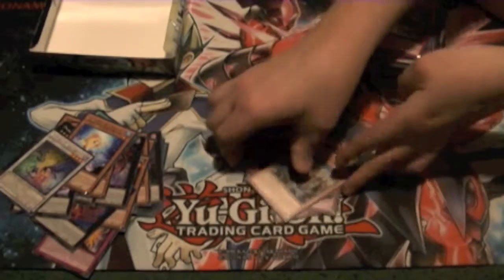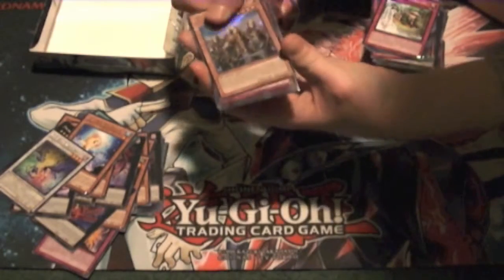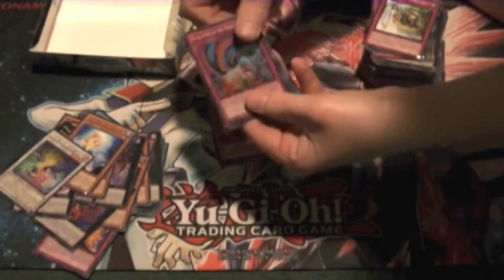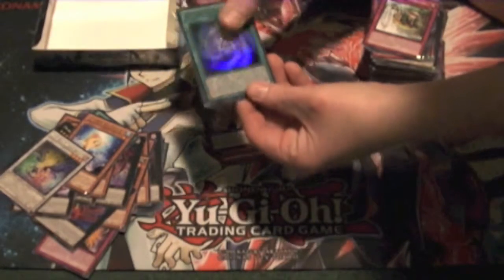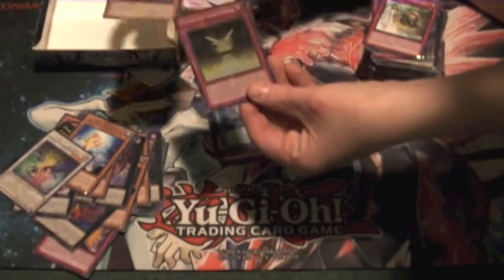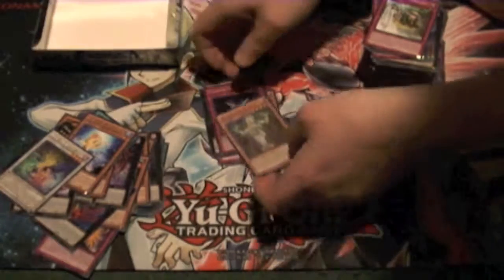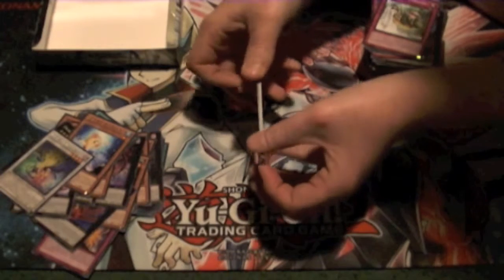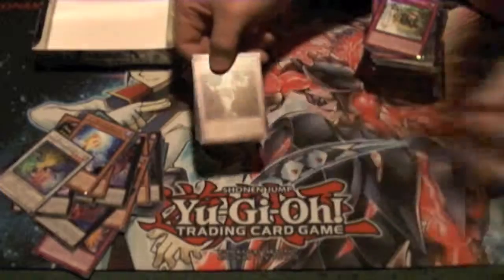Alright, so I actually got everything I was supposed to get. Quick recap: Noble Knight Brothers, Escalation of the Monarchs, Number C107, Artifact Ignition, Vampire Vamp, Tachyon Chaos Hole, and Bujin Hirume. Don't forget to like and subscribe, links in the description below — this is Supreme Dragon signing off.